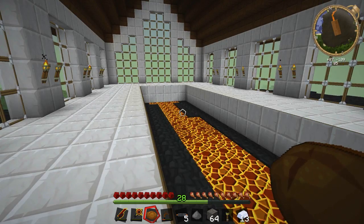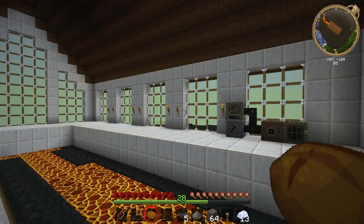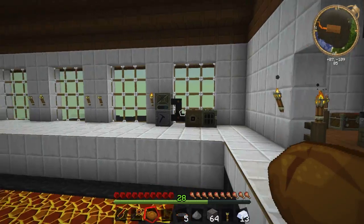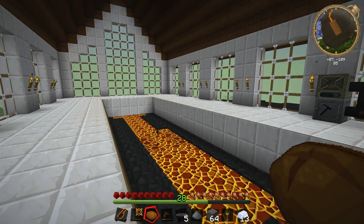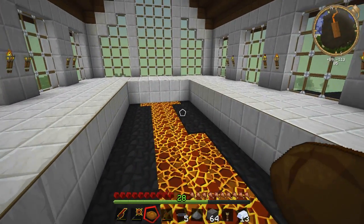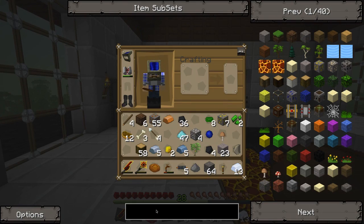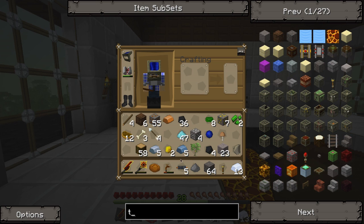Hello everybody, what's up guys? This is Resort BrushheadCup and welcome back to our great big factory in our Tech It Let's Play adventure. In this episode, we're going to be building tanks because before we can properly pull out this lava, we'll need a place to store it. And what better place to store it than in a tank?